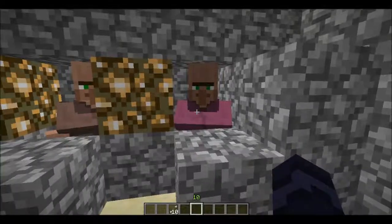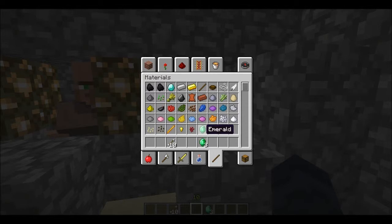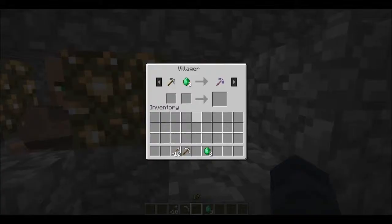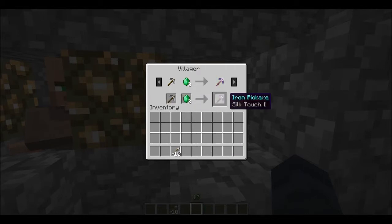When a trade requires two things, you need both of those items. So let's get three emeralds and an iron pickaxe, go up to him, and trade. Notice we need to put both of them in to get the silk touch iron pickaxe — which is actually amazing.